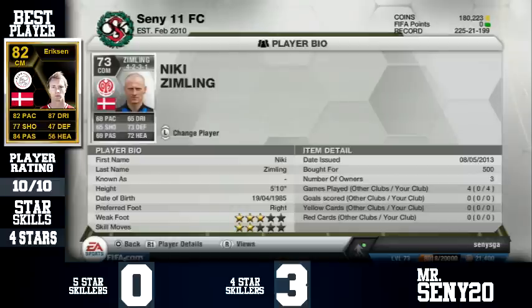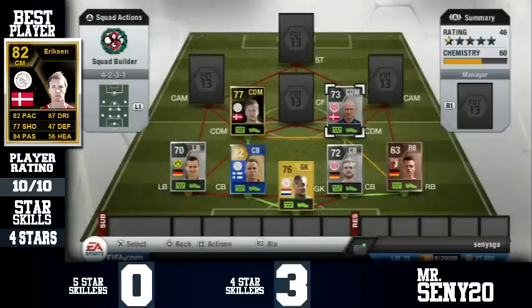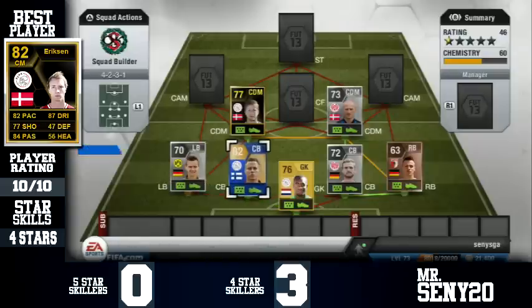Right defensive mid is Zimling. I've used his Belgian Pro League card before, however I did not enjoy him this time. He was really weak, really slow, and he just didn't seem like the Zimling I used before, so I didn't like him at all. That's why I think the defence wasn't that good — me not liking him, Low being a very offensive left back, and him being on the left side with Moisander — it just didn't work.